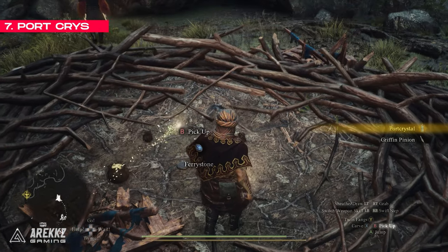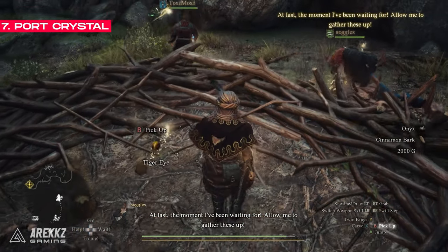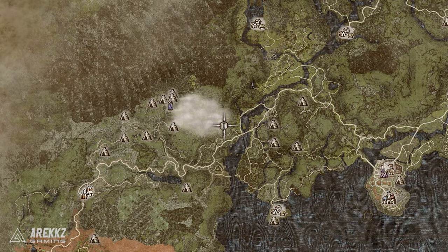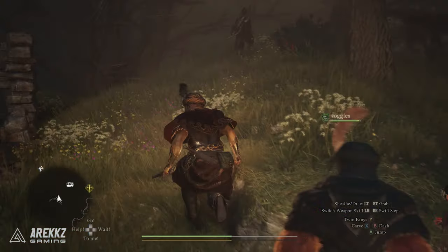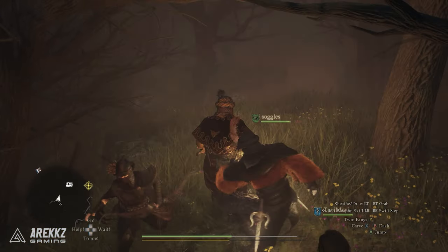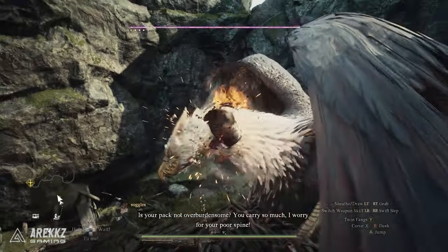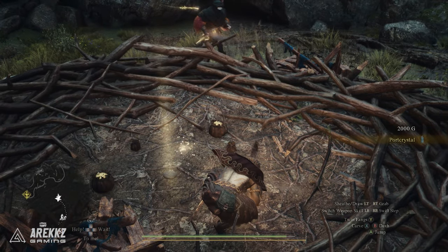Luckily there is one in Vermund that shouldn't take too much work to get. To find it you need to locate the griffon's nest in the Misty Marshes, shown here on the map. There's an easy way to get there — if you ride a griffon anywhere in this area it will take you back to the nest. But if you don't want to wait for your free taxi ride, just go to the Misty Marshes entrance and follow the path south east until you get to the climbable side. For us there was a griffon to defeat, but then there was a ton of loot including the super rare port crystal and even a fairy stone.